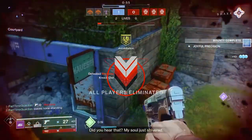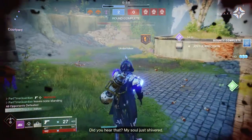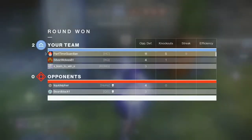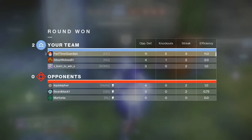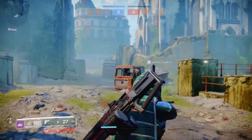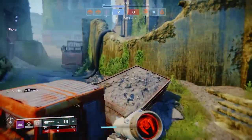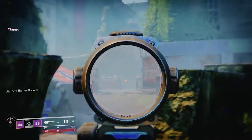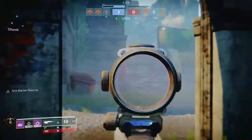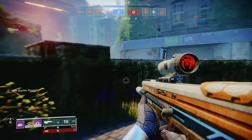Specifically for my build, I have a Last Hope with Range Finder, Tap the Trigger, and a Range masterwork — it is very deadly in the Crucible. I can effectively counter shotguns and SMGs at close range and reduce time to kill. In Destiny 1, I ran aggressive hunter builds focused around the short game of the sidearm and the long game of a Scout Rifle, specifically usually Mida.